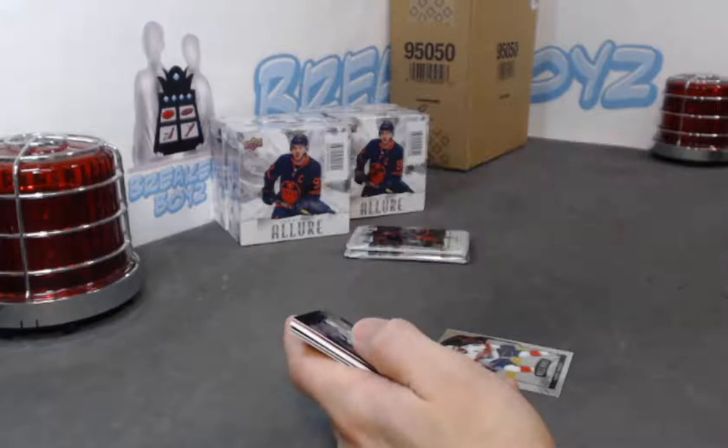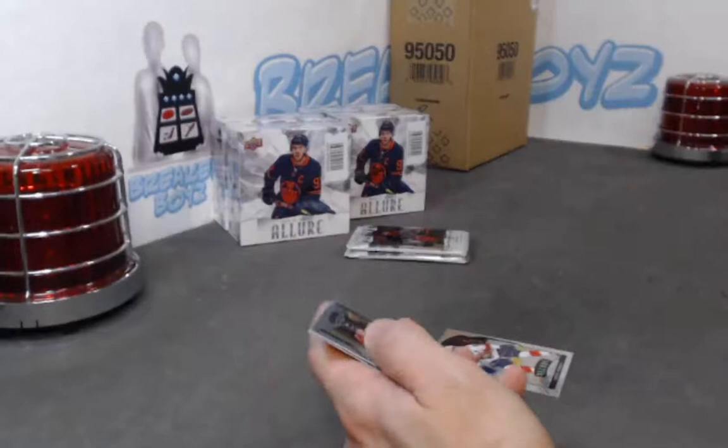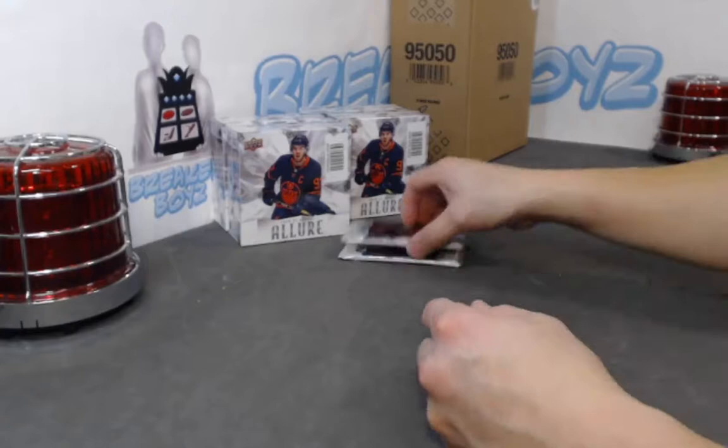Liam Foody base rookie. We have a Korshkov black rainbow, rookie jersey Oettinger — not bad. McMichael SP rookie.